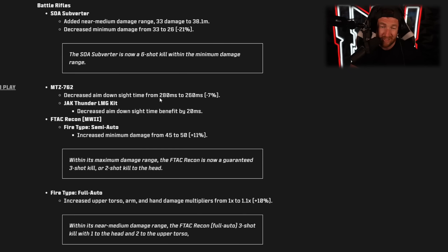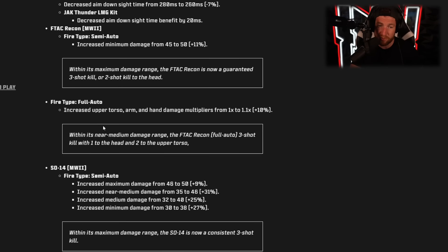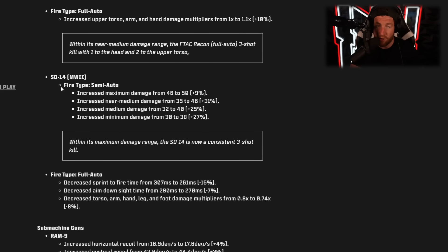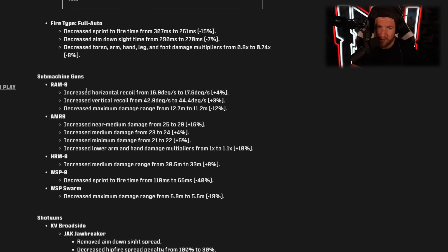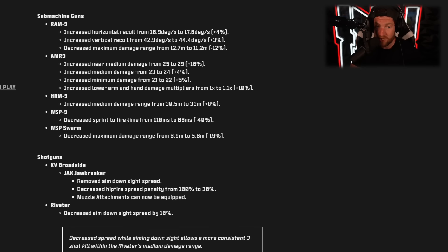The MTZ-762 got decreased aim down time — a small buff. There are also changes to semi-auto versus full-auto modes on specific weapons like the F-TAC Recon and SO-14. For SMGs: the RAM-9 got decreased maximum damage range — a nerf. The AMR-9 got a buff to near mid, medium, and minimum damage — a big buff. The HRM-9 got increased medium damage range — a buff. The WSP-9 got decreased sprint-to-fire time — a buff. The WSP Swarm got slightly decreased maximum damage range — a nerf.